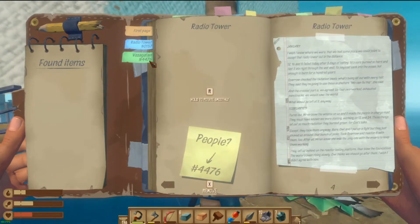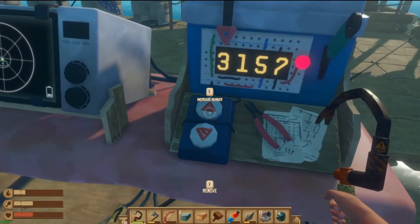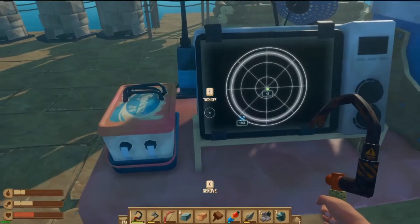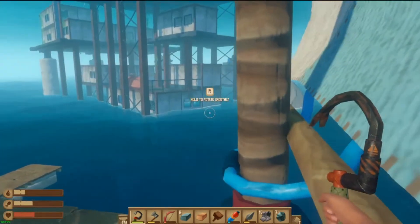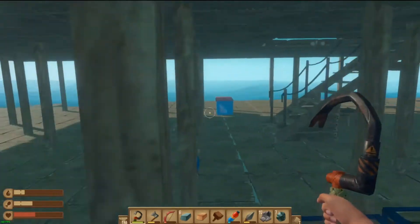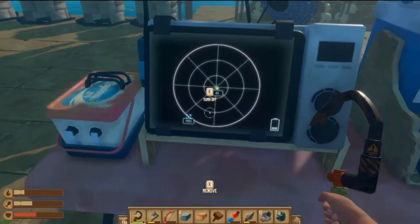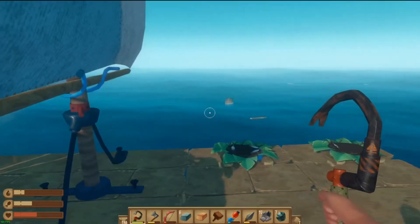We need to type in the code: 4-4-7-6. So that's 4-4-7-6 entered. The next objective is miles away — I'm going to adjust the sail direction so we can get straight off and on course. We shall move on to the next little thingamabob — 1952 meters away, that is going to take a while.